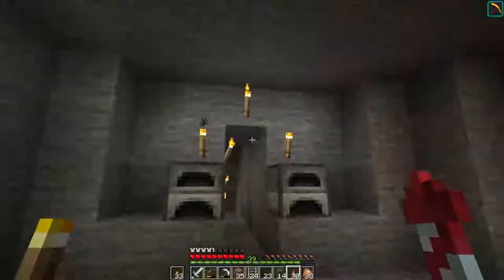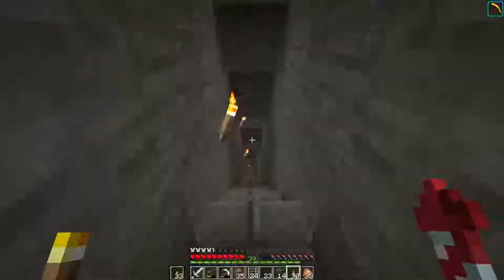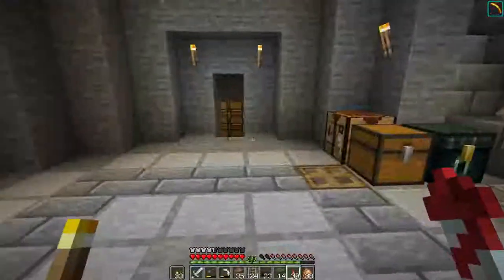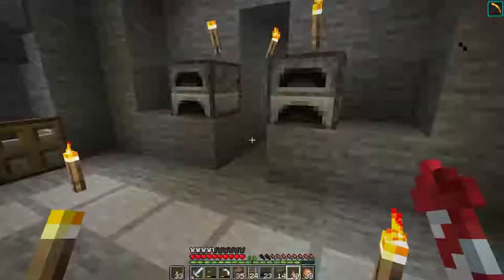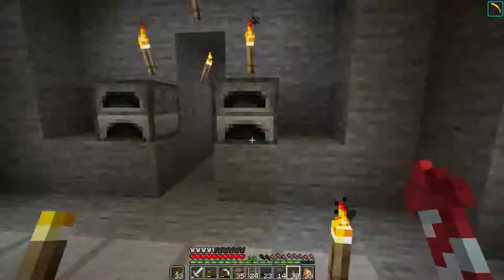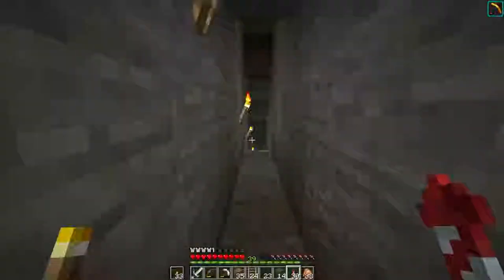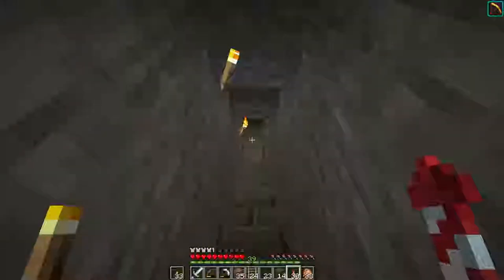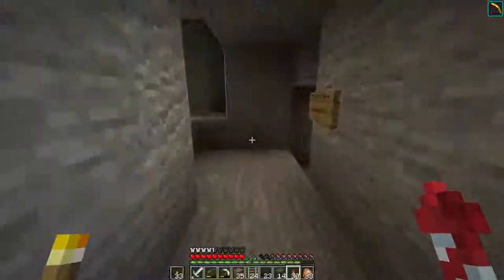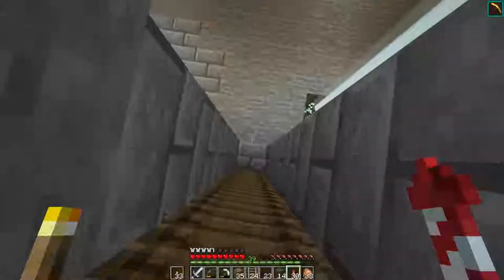Somewhere around here would be a good spot to drop villagers you don't know what to do with, but that messes up how I come in and out from that side. It would be easy to move villagers from there to here if needed. We could also try dropping them maybe behind here, but I'm not sure. To get out you have to go all the way back down and around — not ideal.